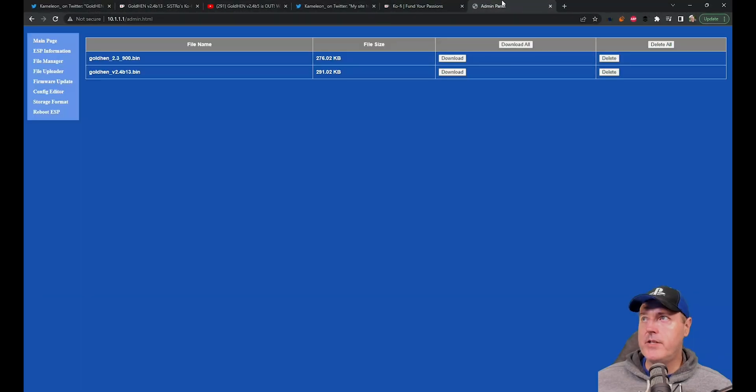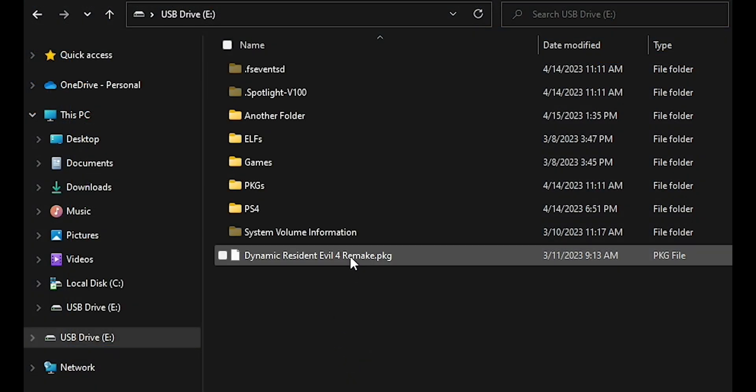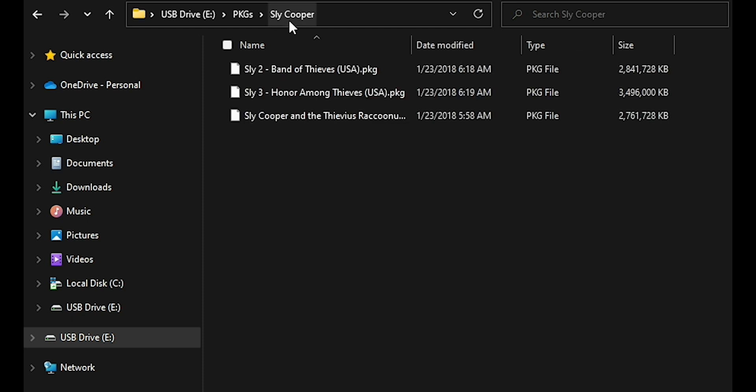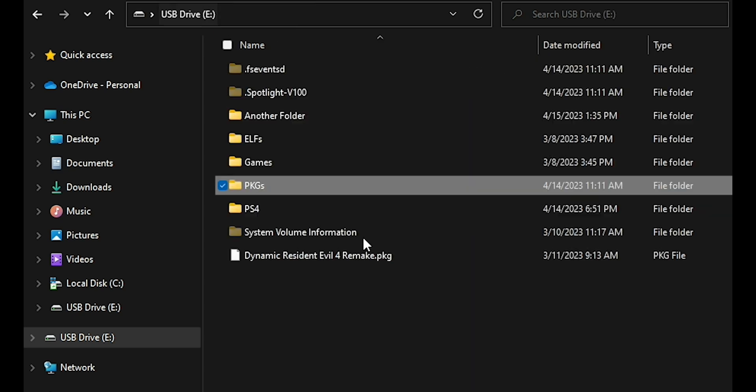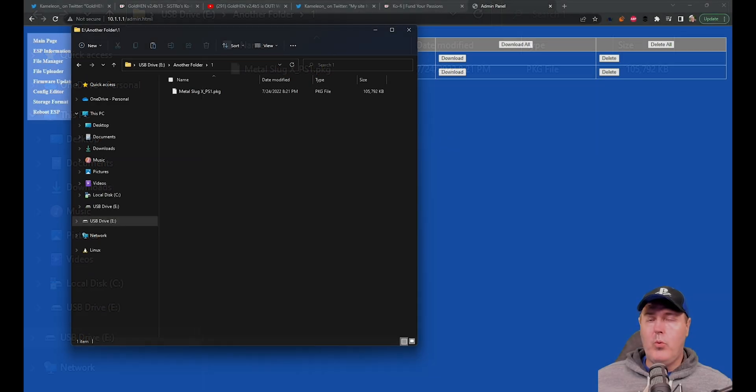I've gone ahead and grabbed that file and uploaded it to my ESP32-S2 device. I have videos on using a device like this for running your own 9.00 exploit without needing to mess with a USB drive. Before we get started, I'm also going to make a USB drive with some PKGs in a couple of different directories — one in the root, one in a folder called PKGs with a subfolder containing three PKGs, and another in a separate folder structure.